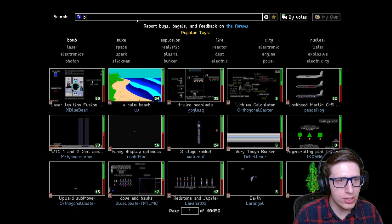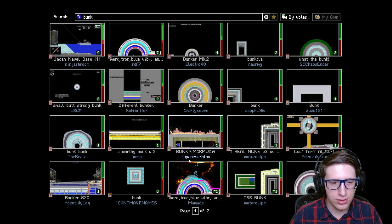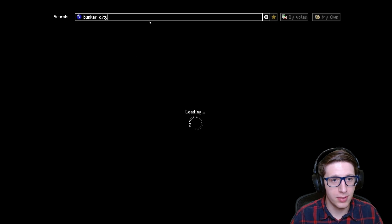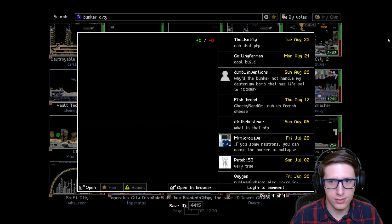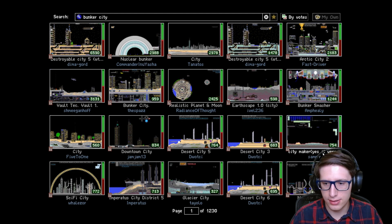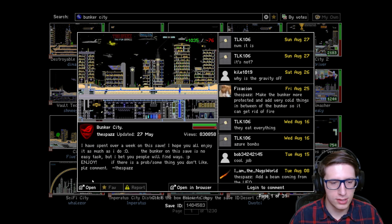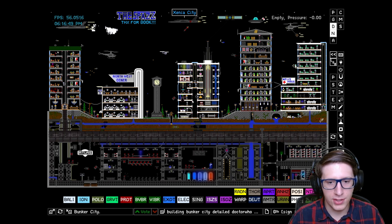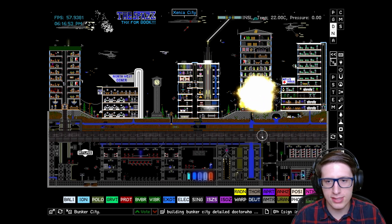Generally we have bunker city — that's one of my favorite testing maps. Where is it? Bunker city, are you gone? Oh, there you are, my sweet dear. Alright, what happens if I fill the bank with anti-hydrogen?